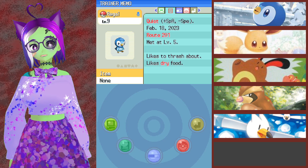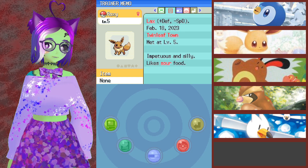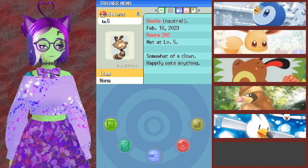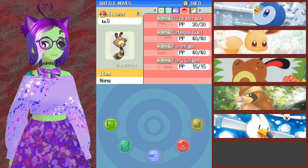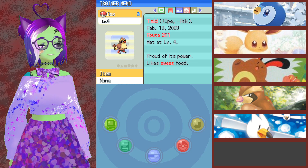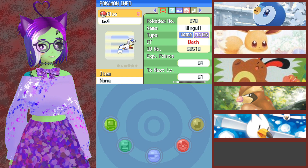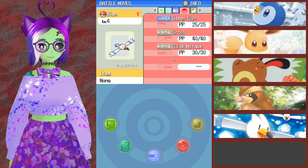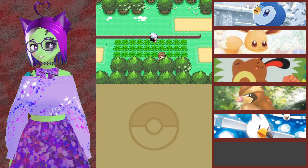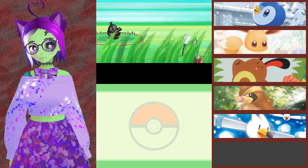We have Regal, who is level nine, Quiet nature with Vital Spirit — Pound, Growl, Bubble, and Water Sport. Roxy is Lax nature with Runaway — Tackle, Tail Whip, Bite, and Covet. Mittens is Docile with Keen Eye — Quick Attack, Defense Curl, Foresight, Fury Swipes. Sorry, I have the hiccups. Dex is Timid, speed up, attack down, Keen Eye — Tackle, Sand Attack, and Gust. And Blue is Bold, defense up, attack down, Keen Eye — Water Gun, Quick Attack, and Growl. So three Pokemon on my team have Keen Eye, which is good. They're just making fun of the fact I need to wear glasses — my Pokemon are making fun of me.